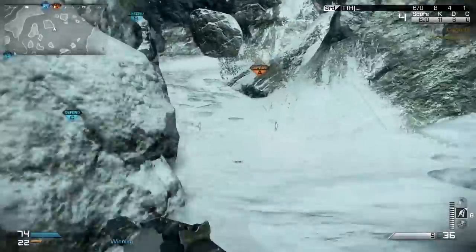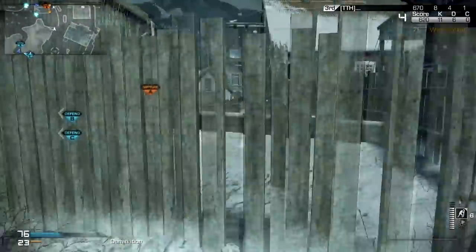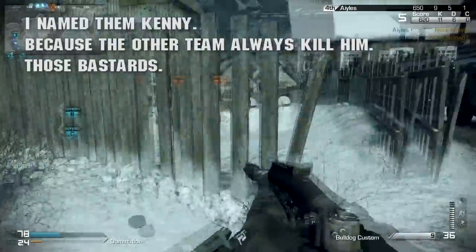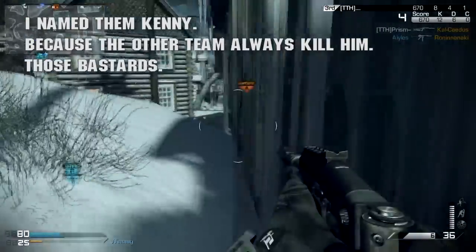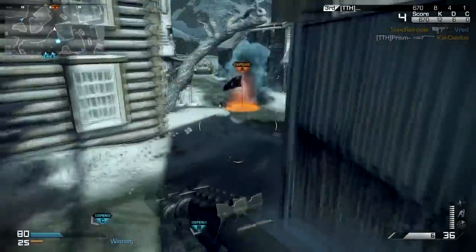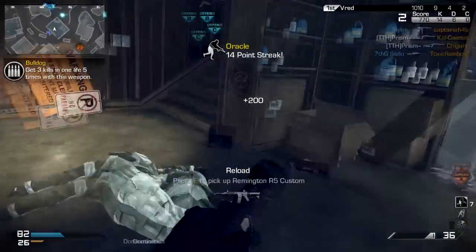Well, worry not, because your prayers are answered. The Support Squad Bait lets you literally conjure an AI teammate out of thin air — it's like calling an attack dog out, but this is a person and a support streak. You can die as many times as you want and still get it, so this lets you play more aggressively without having to worry about losing your killstreaks.